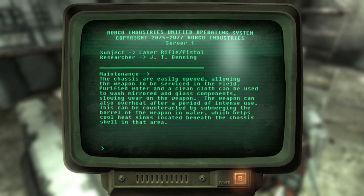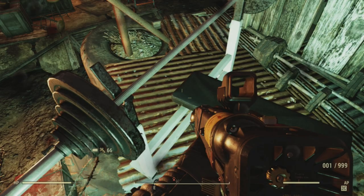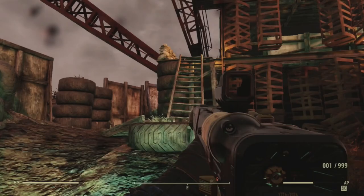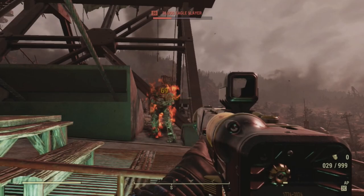Purified water and a clean cloth can be used to wash mirrored and glass components, slowing wear on the weapon. The weapon can overheat after a period of intense use; this can be counteracted by submerging the barrel of the weapon in water, which helps cool heat sinks located beneath the chassis. You can also find advertisements for the AER-9 by General Atomics, and another example is on the cover of Guns and Bullets magazine — an issue about laser weapons and hunting. From these we know that the AER series was in the hands of both pre-war military units and civilians alike.